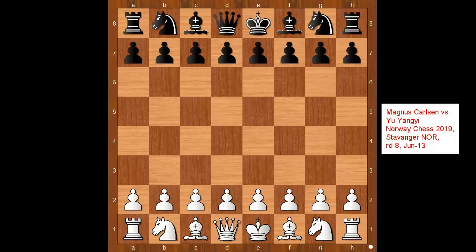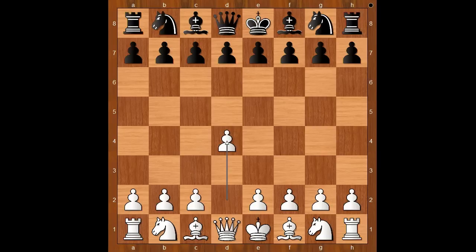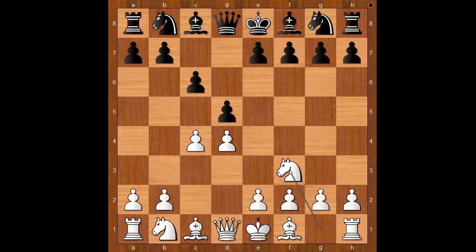Magnus Carlsen had white pieces and he started with d4. Yu Yangyi played d5. c4 — Queen's Gambit — c6, the Slav Defense. Knight to f3, knight to f6, knight to c3, d takes on c4.